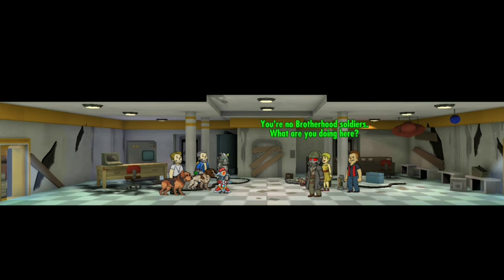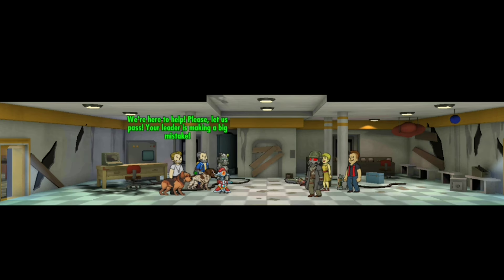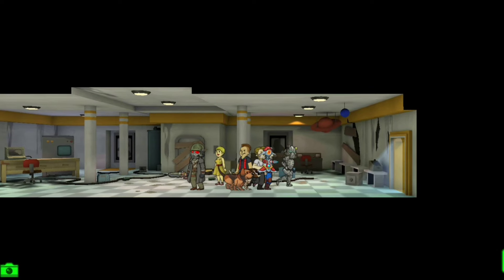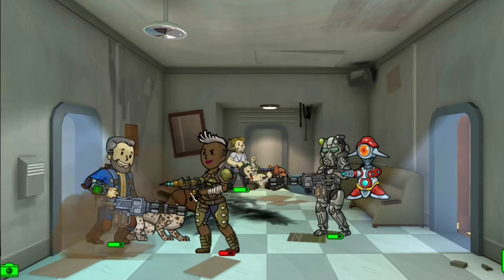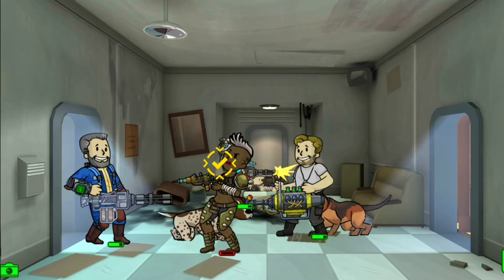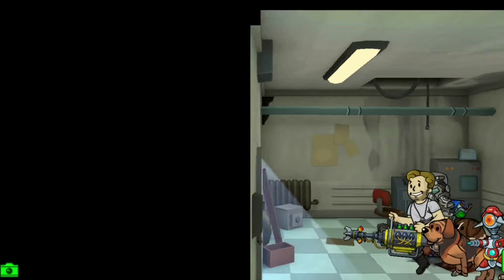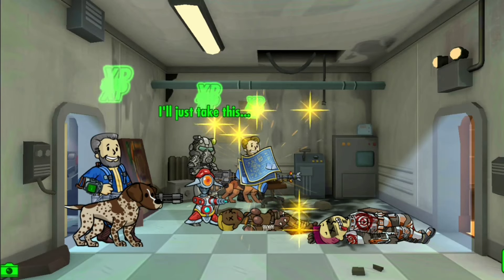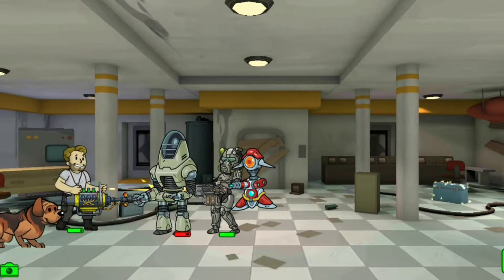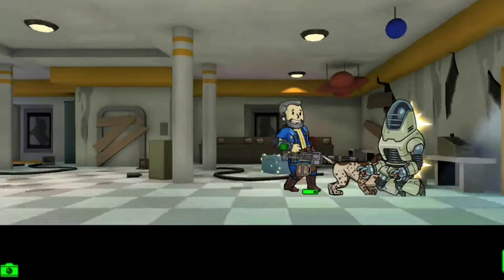You're no Brotherhood soldiers — what are you doing here? We're here to help. Please let us pass; your leader is making a big mistake. She has seemed strange lately. If you're here to help, then go help. Here's a new room — it looks really cool. We even got an elevator in the very back, and a little waiting area with a TV. I really like it. Here's another room fitting in with the color and aesthetic of this building. We got some cool little planets hanging, because this is an observatory, and I just really like the aesthetic of this room. It matches with the other rooms that are unique to this building.